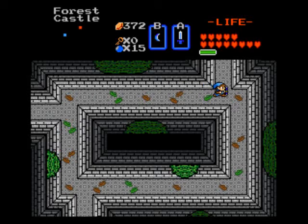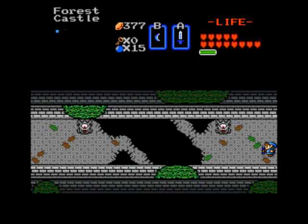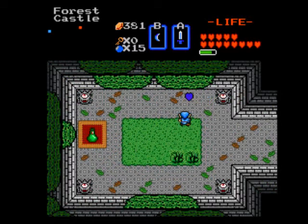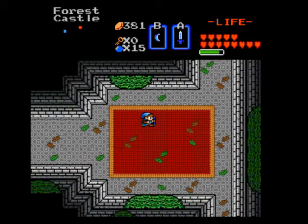Might as well take out all those wallmasters just so they don't get in the way — also chances for extra money, so I got a bunch of fives there. You notice these eye statues, and you're told that they clue you in on some secret passages. Like in this room, you use your lens — or the eyeball — and you can see the path you need to take. The lens does drain magic somewhat quickly, so you kind of have to flash the lens on and off. Otherwise you'll drain all your magic in a matter of seconds.